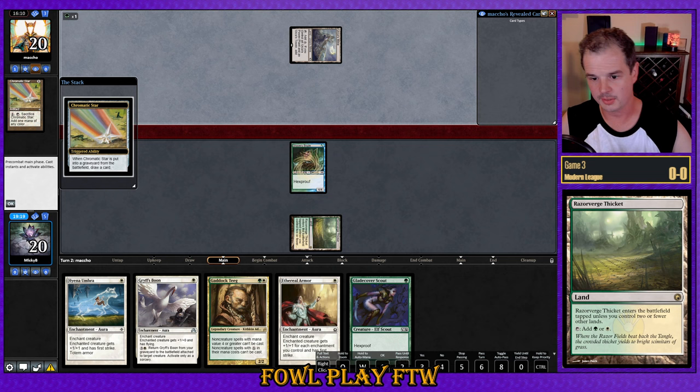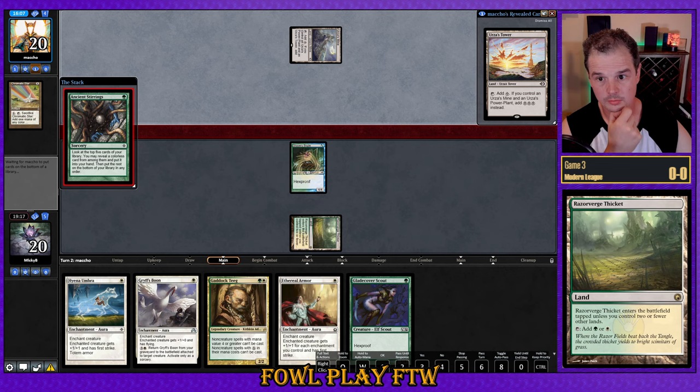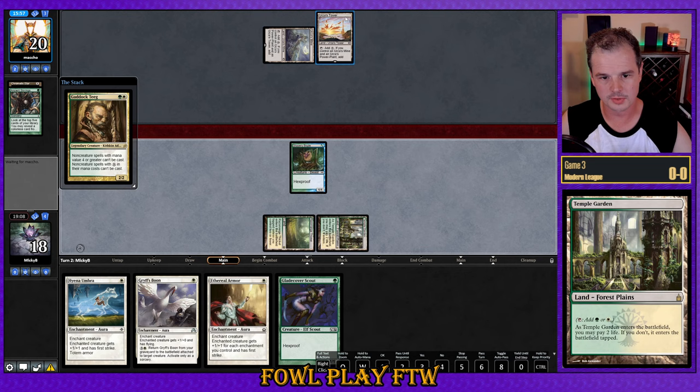Chromatic Star has been sacrificed by our opponent, then Ancient Stirrings finding Tower. They play it out with three cards in hand. We sort of have to jam this turn. Let's jam it and hope it lives. If they're holding up Dismember, it's really good — and it would also be a really greedy keep after mulling to four. If they top-decked it, that would be one hell of a top deck.